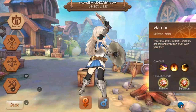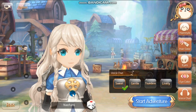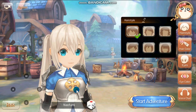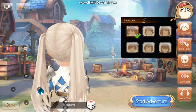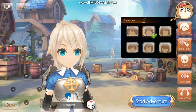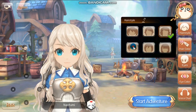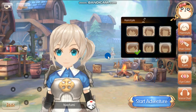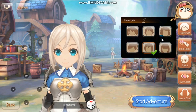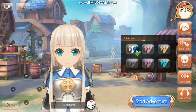Okay, so that's it for the male customization. Now let's check the female customization. For the female, we have twin tails, a ponytail, a nice curly hair, and a side ponytail hair.